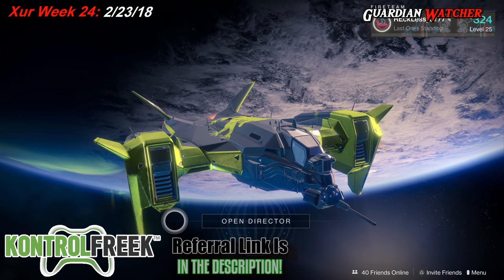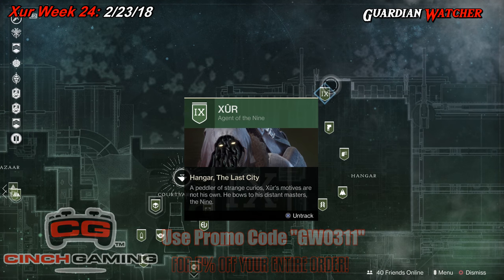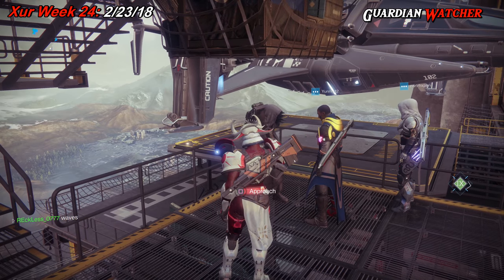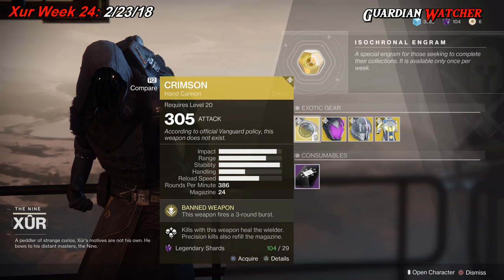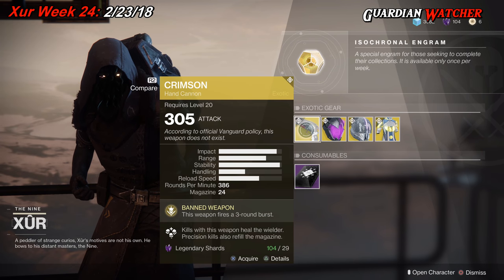Xur is located at the Traveler. We have already marked him and we're going to go find out what he has this week. Starting with the left hand side, we have the Crimson for the Weapon of the Week, which is a hand cannon.